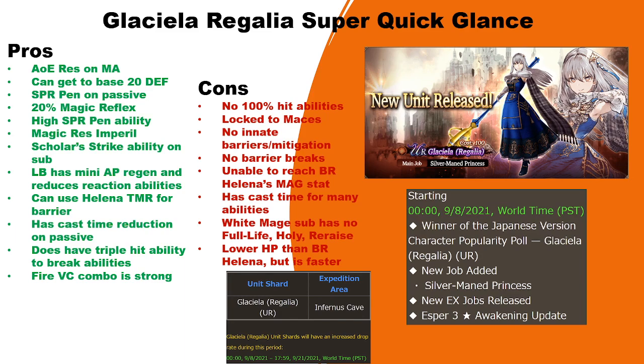She still has cast time on many abilities, even with cast time reduction. Her white mage sub job has no Full Life, no Holy, and no Re-raise — those are the three most important ones you'd want on a white mage sub job, and she has none of them. She also has lower HP than Black Robe Helena by about 400–500, though she is faster by about 3 agility — at max level she has around 66 agility.